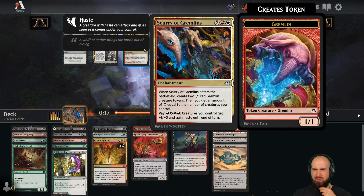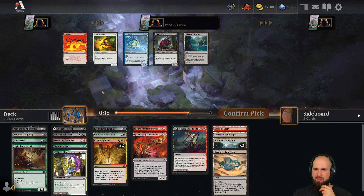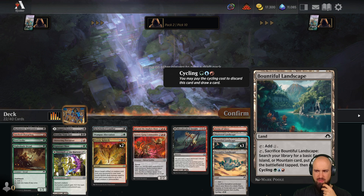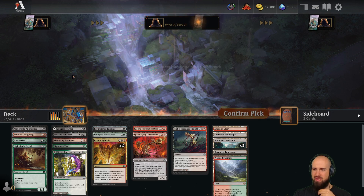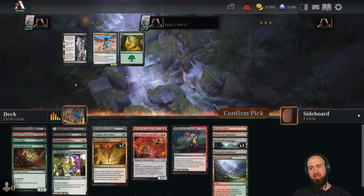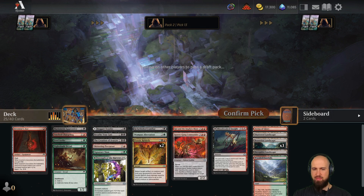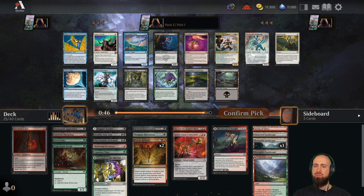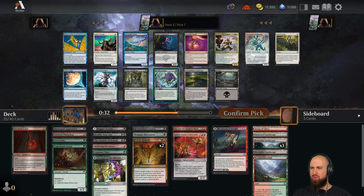Another land. We cannot play... it's all not that great. The Wooded Foothills are still here — great pick, I'm pretty happy. Guide of Souls — another one. If we would have taken this guy earlier and gone into white more, this could have been insane with two of those in your deck. With a Bloom is good.